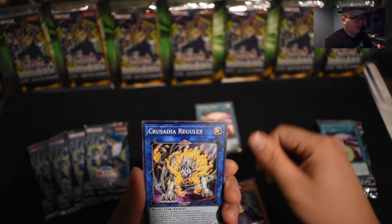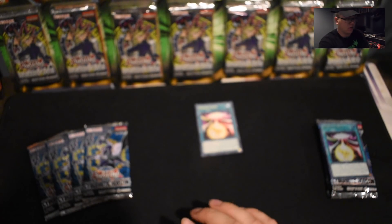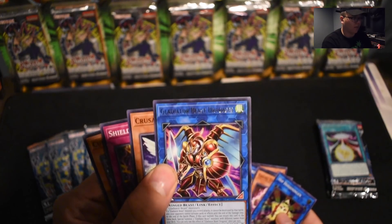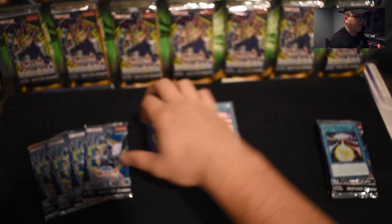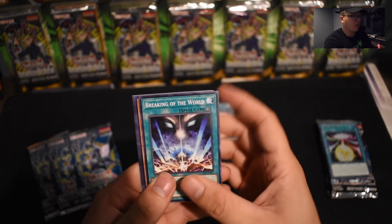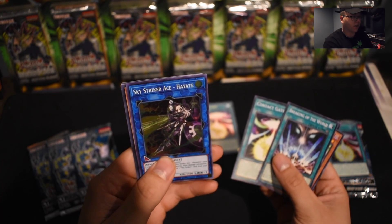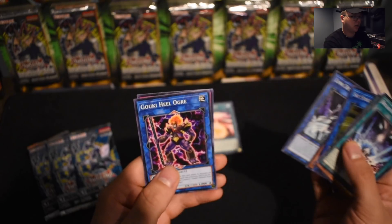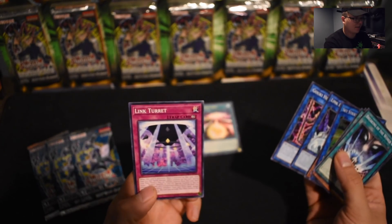Terrifying Toddler of Torment, Crusadia Reglix, and Goki Tag Partners. I think one of those is the new OCG import rare — it might be the Gladiator Beast one, but I haven't really watched a whole lot of videos on this set so I'm not sure. We have Breaking of the World, Psychic Ace, Beast Magic Attack, Contact Gate, Sky Striker Ace Hayate, Interrupt Resistor, Link Devotee, Goki Heal Ogre, and Link Turret.